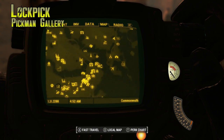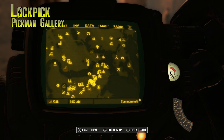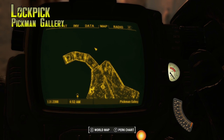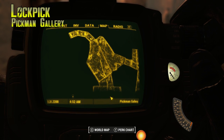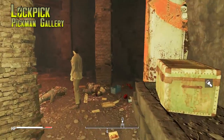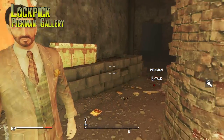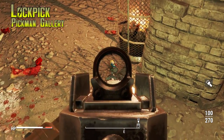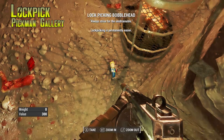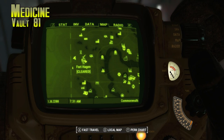Next is Lockpick, found in Pickman Gallery, which is kind of in the northern part of this island. At the very end of Pickman's Gallery you'll run into Pickman — he's at the end of these catacombs. You've got to fight your way through; I think certain speech options lead you to fight him, but I didn't. On the ground is going to be your Lockpick bobblehead, just next to a garbage can — it's kind of chilling inside, you could miss it pretty easily. Not too bad, just a lot of raiders to fight.